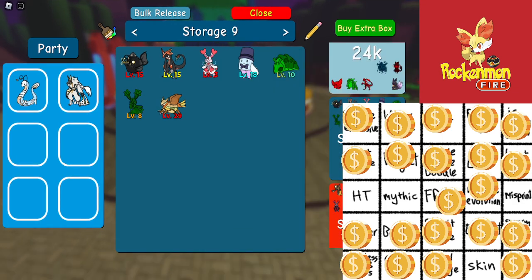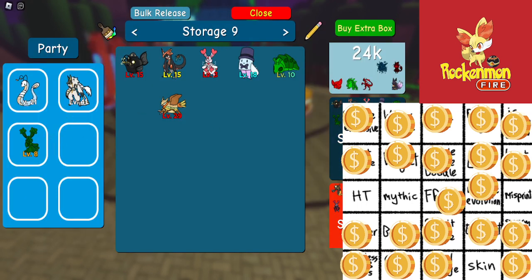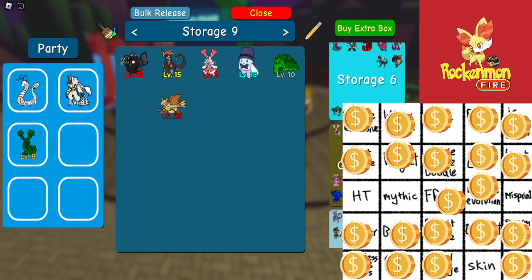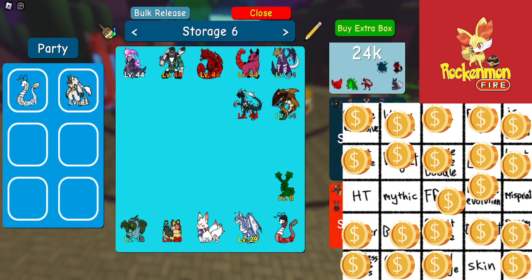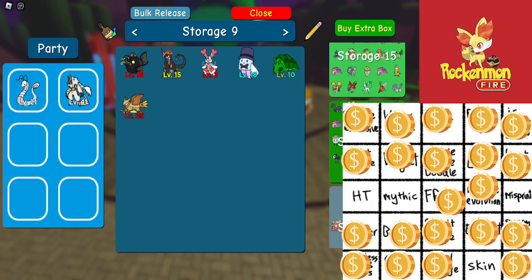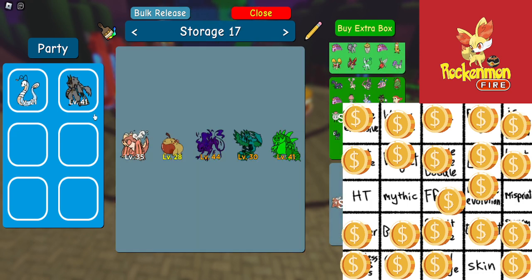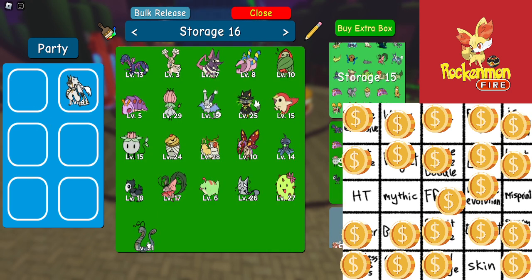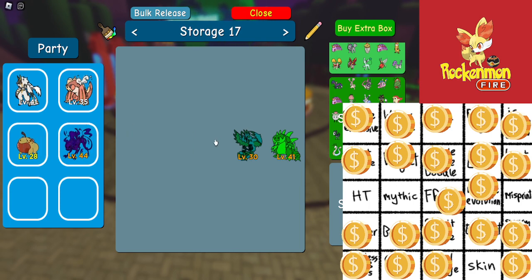One through seven, let's see what we save — oh, we saved number six. I'm probably just gonna wonder trade this anyways, but it's the code bunch. Yay! Alright, six more doodles left to wonder trade — this should be fun.